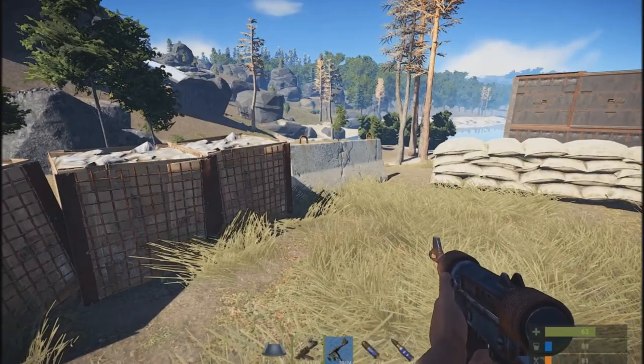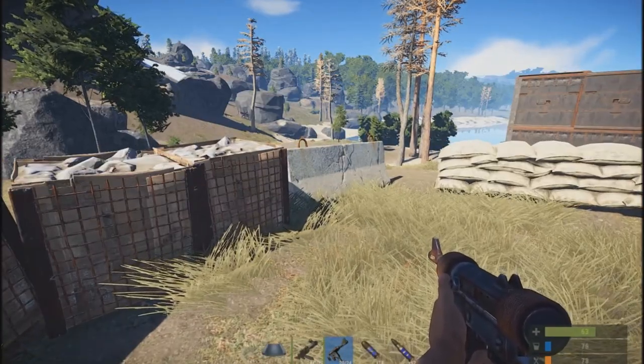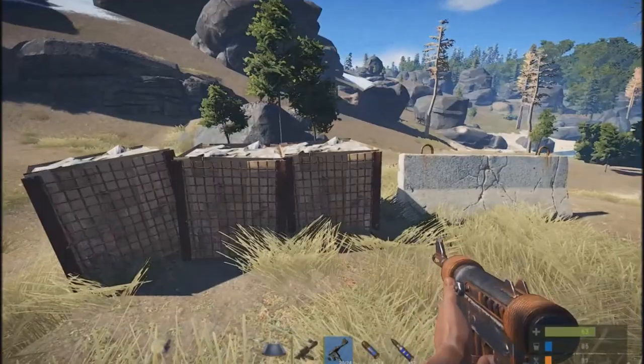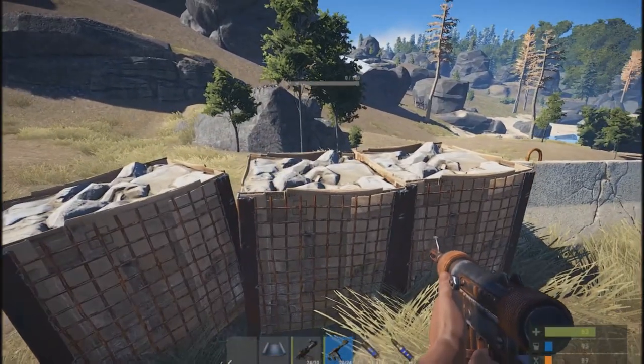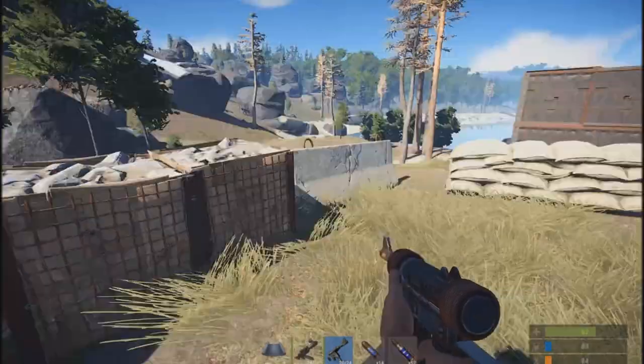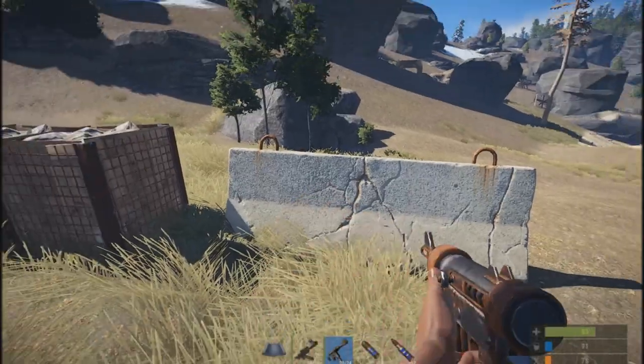Right off the bat you'll notice some new barricades that have been added into the game. They are not default blueprints, so you will have to find the blueprints for each of them to craft them, and there are three different types. There's a stone barricade which costs 100 stones, a sandbag barricade which is 150 stones, and a concrete barricade which is 200 stones.